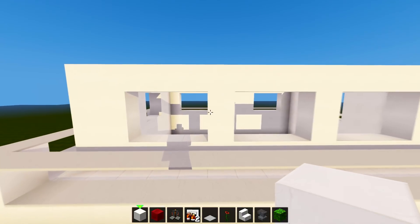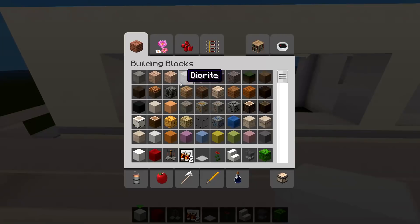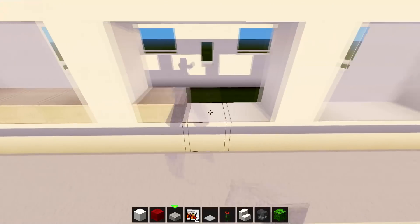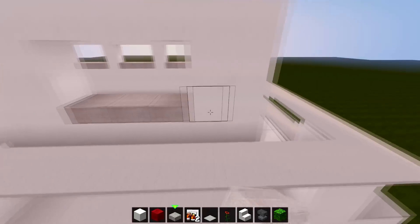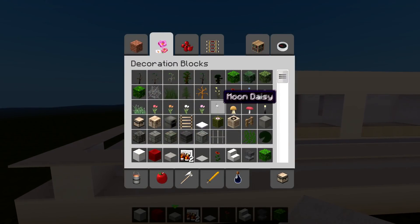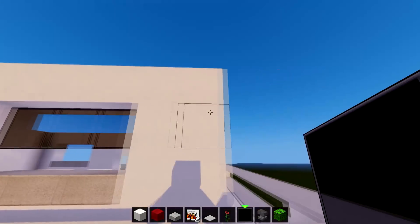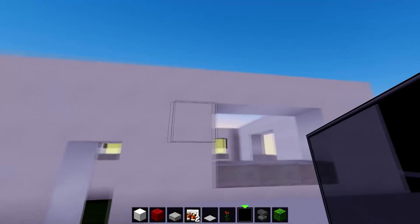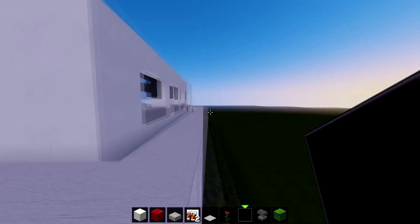Now we're going to do something a little bit different — put something across the bottom of these ledges. Grab some slabs and put them going across here, and do the same for this window and the ones at the front and the side, going all the way around. Then grab some black stained glass — or whatever glass you like — and put one layer going underneath like this, so it's kind of like an open-and-shut window, something a little bit different. Do the same on the other side as well.